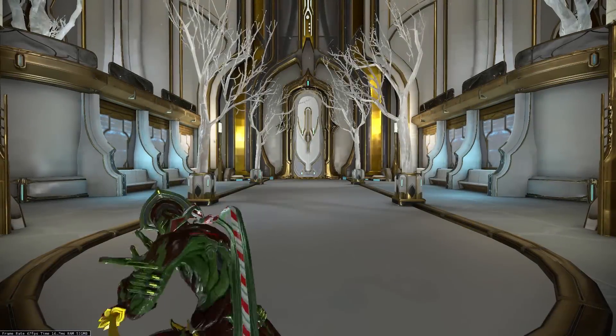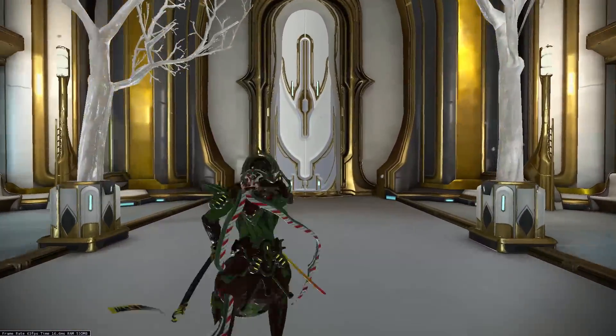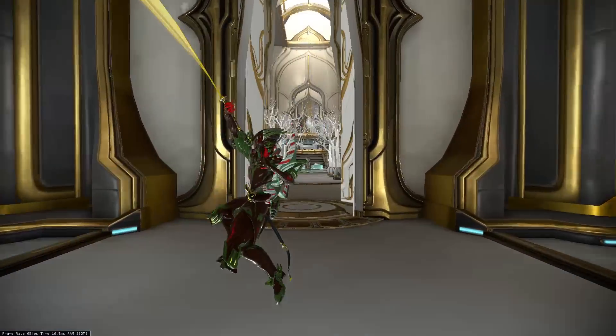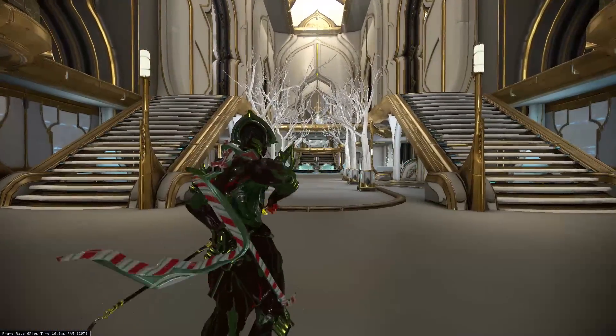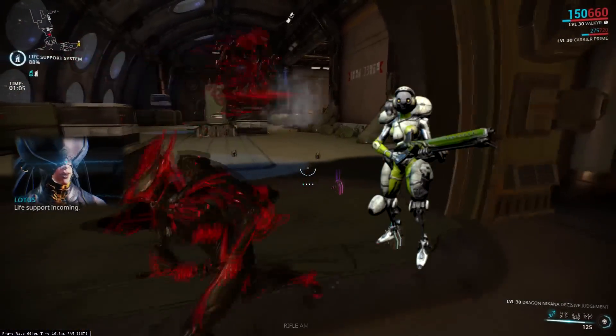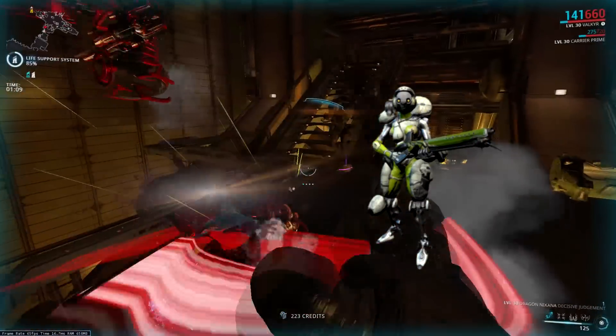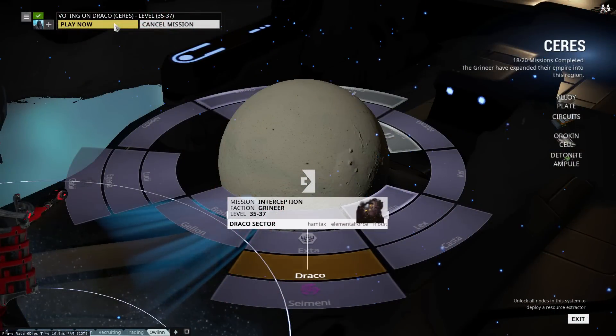The charge attack is a very nice dash forward, but if you accidentally tap attack before charging you will execute the Swift Retribution combo instead. The best way to farm this stance is by farming the Grineer Heavy Gunners — since they show up in pretty much every Grineer mission it doesn't really matter where you go, but a mission I would recommend is Draco on Ceres.